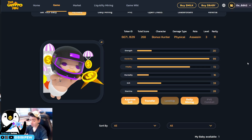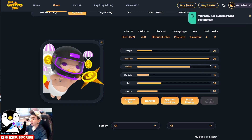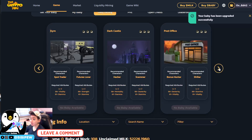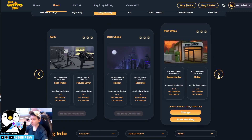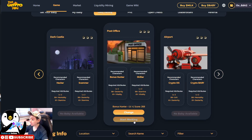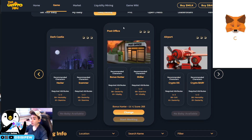Remember: do not edit the gas fee when leveling up your babies. You can only edit gas fees when redeeming salary — not when quitting jobs or leveling up. After the upgrade, the baby shows it has been upgraded successfully. Next, click on daily mining and select the appropriate job. The bonus hunter should be placed at the post office — not back at the milk station, because the milk station doesn't give you the maximized mining output.